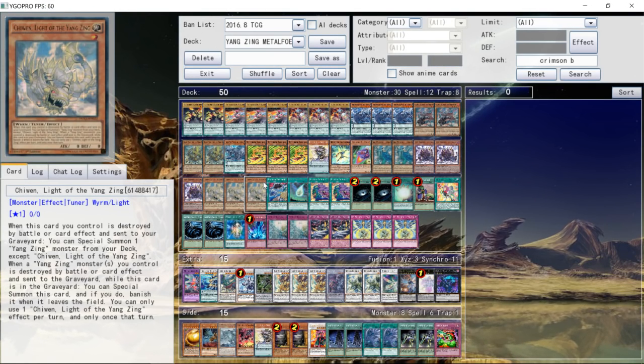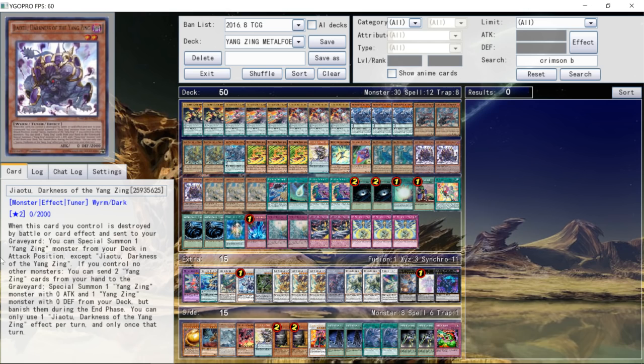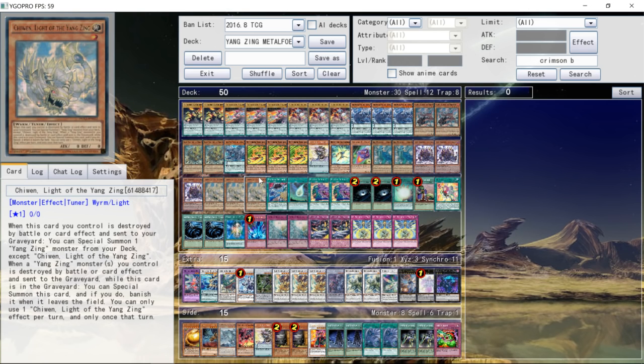What's up you guys, Samir with a new video today. I'm here to bring you guys Tyler Moklin, 2nd place San Diego Regionals, a Yangzing Metal Foes deck profile. What's really interesting is that 1st and 2nd place at this regional were both Yangzing Metal Foes. Pretty crazy when you think about it.